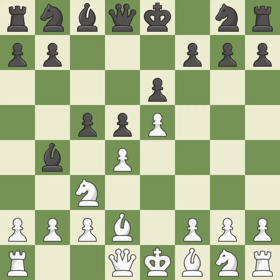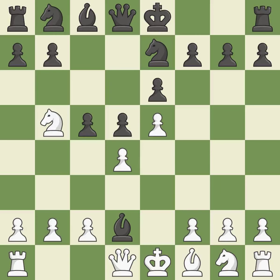Bd2 develops the Bishop and unpins the knight on C3. Nd7 develops the knight toward the center, supports the D5 pawn and prepares castling. Nb5 offers a trade of dark-squared Bishops while threatening Nd6+. This keeps the material balance in check with good commerce.